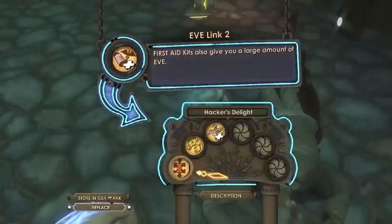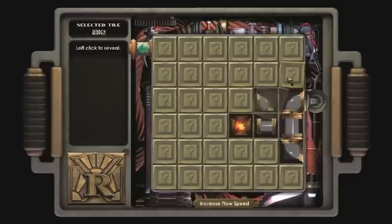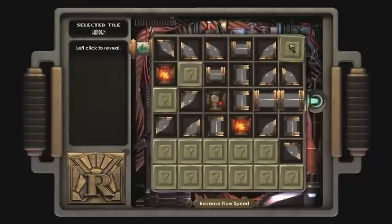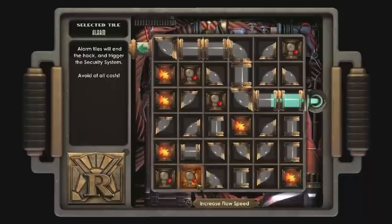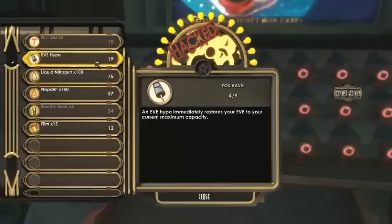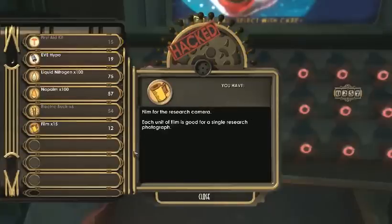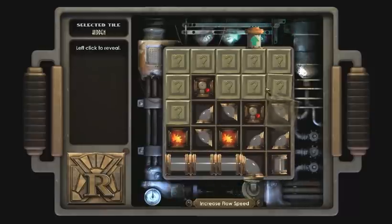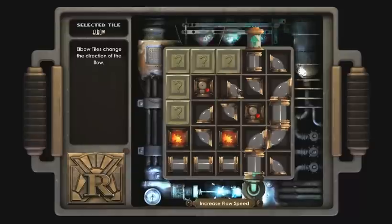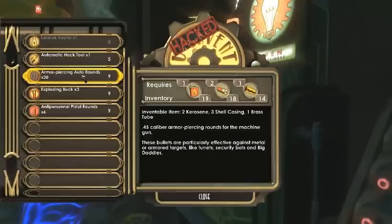This could be useful but I'll keep the ones I have. I want to eat that — welcome to this. What should we buy? Nope, don't need those yet. What can I actually make with this? Armor piercing — that'll be useful for the Big Daddies if I ever need them.